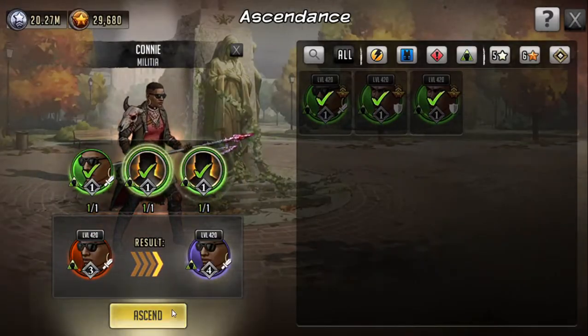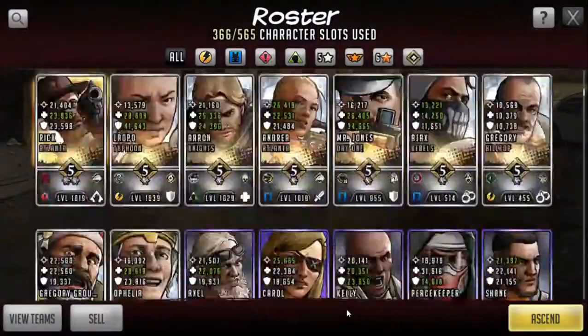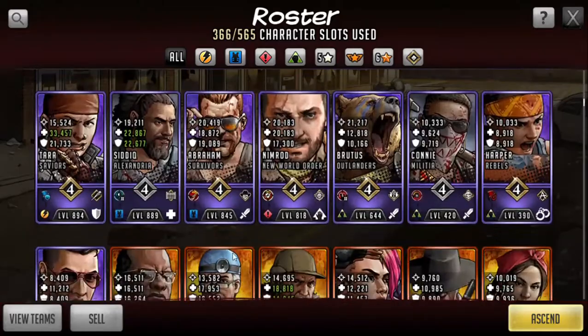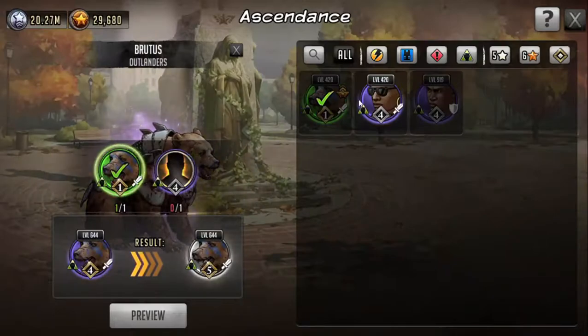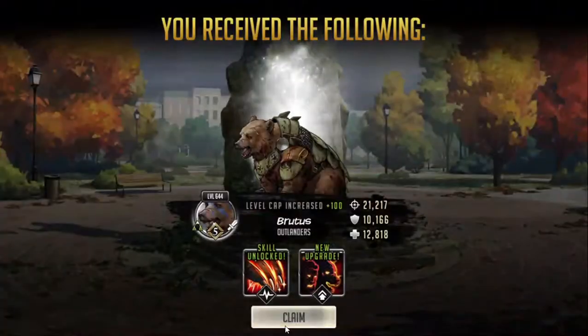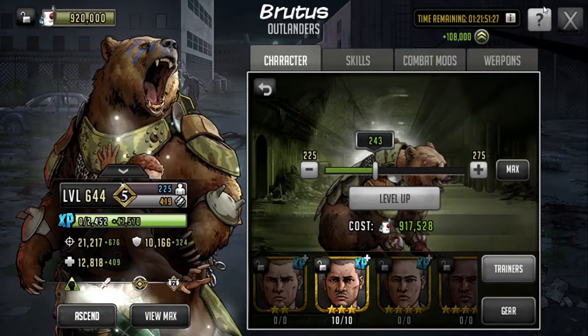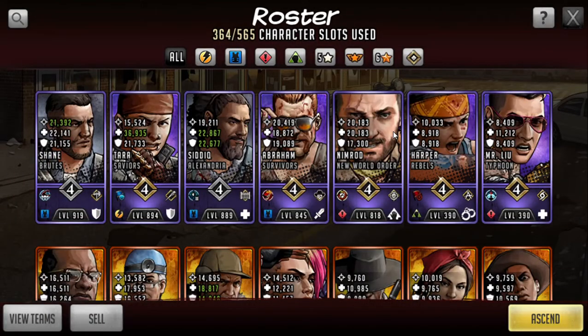I got the math right — let's go! Okay, so let's grade five my Brutus. And now I got a grade five Brutus! All right, there we go — grade five Brutus in the roster.